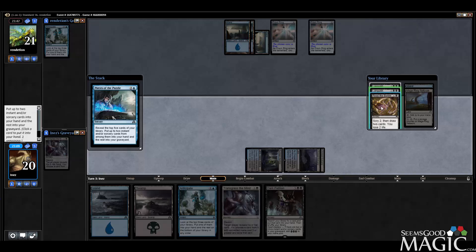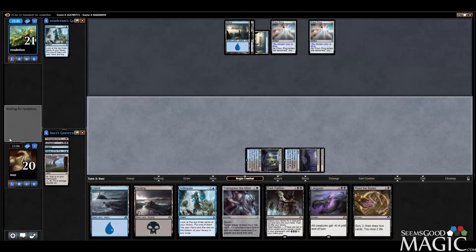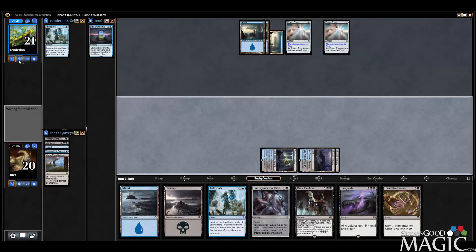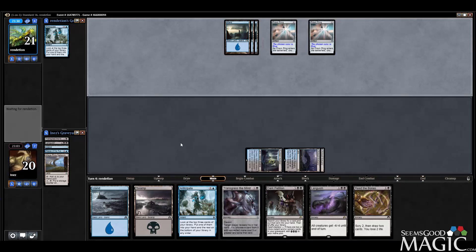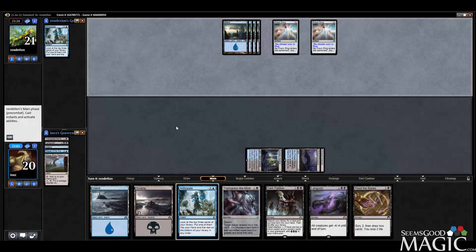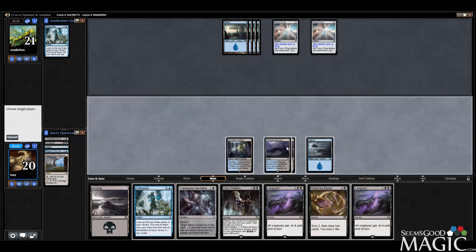We'll take a Languish and a Read — Languish is at least going to let us deal with his nonsense. The only reason I took Days Undoing is just to take that option away from him early, because I still have a Transgress for his Engulf the Shore later. I imagine this is going to go to the late game — neither of these decks are particularly fast at killing each other. Alright, let's do a Transgress.